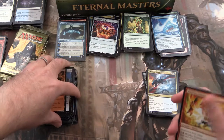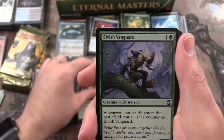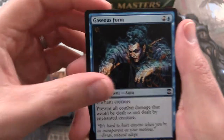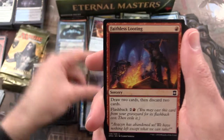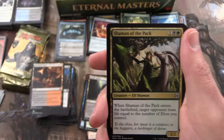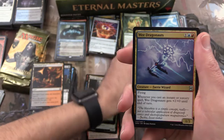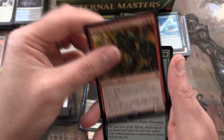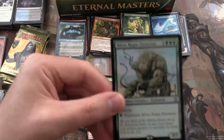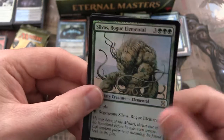Let's shift things around here a bit. We have Wildfire Emissary, Benevolent Bodyguard, Elvish Vanguard, Gaseous Form, Shoreline Ranger, Eyeblight's Ending, Dismal Backwater, Faithless Looting, Emperor Crocodile, Jungle Hollow, Shaman of the Pack uncommon, Timberwatch Elf, Wee Dragonauts, and a Siege-Gang Commander rare. We also get a Silvos, Rogue Elemental foil rare. So that's probably good.